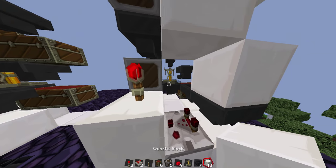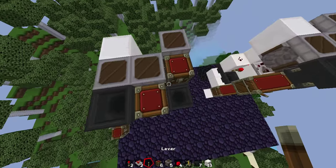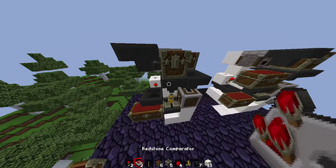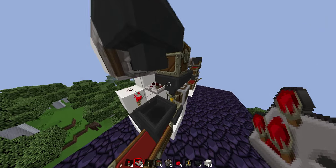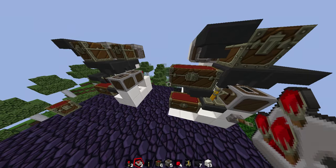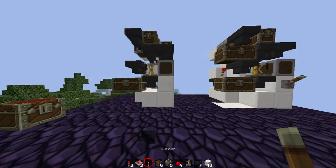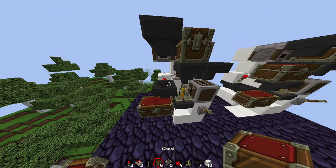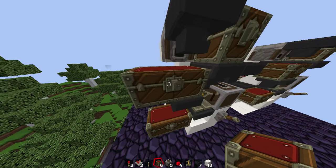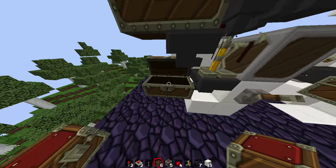So then you put a block there and I'll just quickly compare it to there and it should start working. Oh, I forgot the lever. So then you'll turn it on — oh wait, I forgot the chest. So you put some chests here guys, and this is where you fill your water bottles up and this is where you get your pots basically.